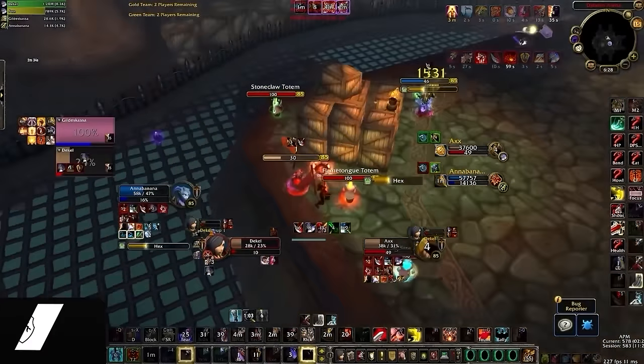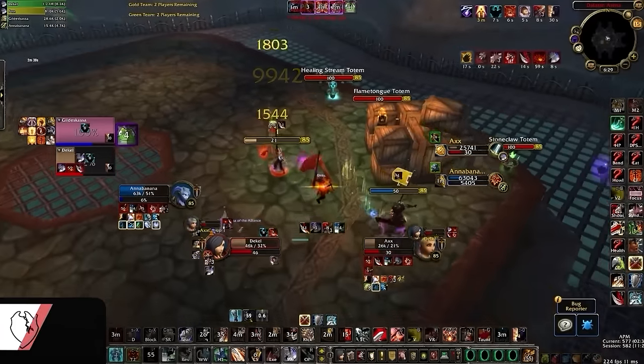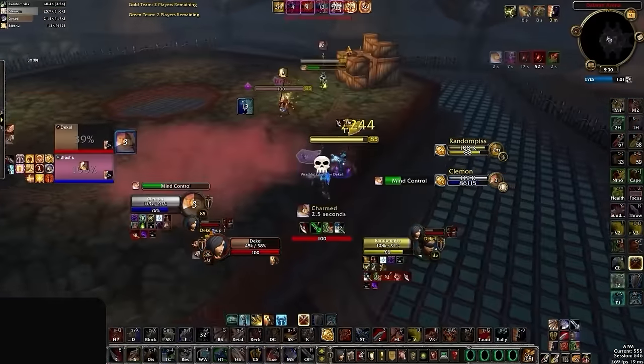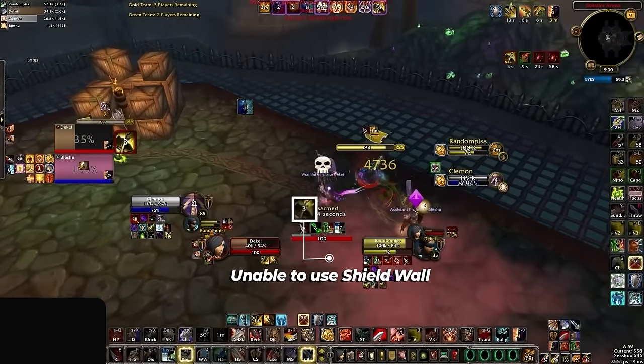Warriors are also one of a few classes whose defensives can be shut down by disarm, kind of. Shield wall requires a shield, obviously, but most disarm effects only remove the main hand weapon. Dismantle is an exception, since it removes both the main hand and off-hand weapon slots and even ranged weapons, making it the best disarm in the game.